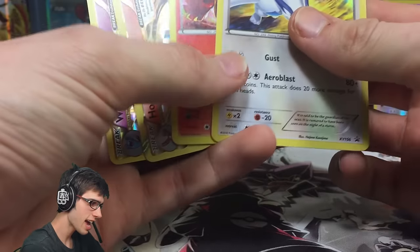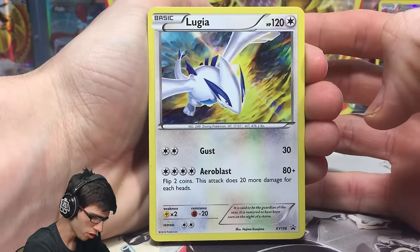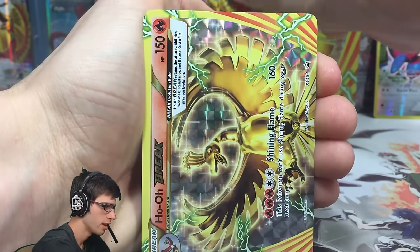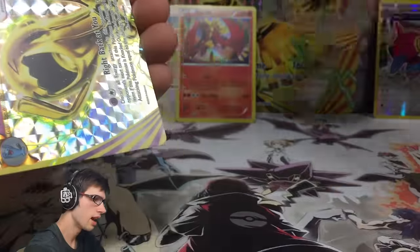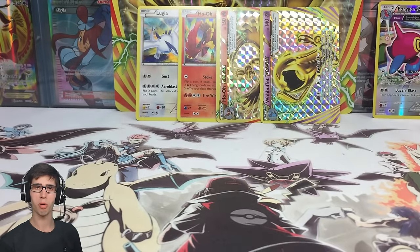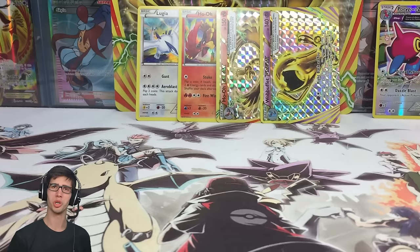Pretty disappointing overall — let me know in the comments if you've had similarly poor pulls. Let's go through the promos one more time as the real pulls of the box. The promo Lugia is XY Promo number 156. The Ho-Oh holo is XY Promo 153. The Ho-Oh BREAK is XY Promo 154 — a really epic card. And the Wobbuffet BREAK is XY Promo 155. Despite the poor pack pulls, drop a like if you enjoyed and I'll see you in the next Pokemon TCG opening — thanks for watching!